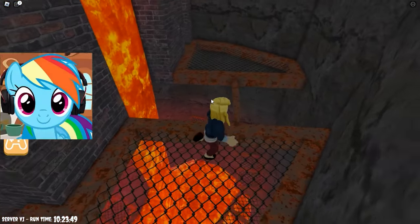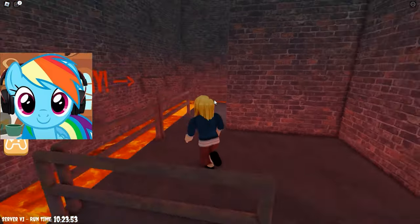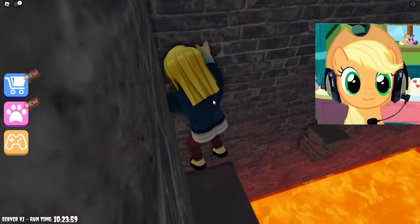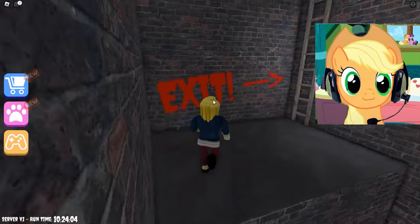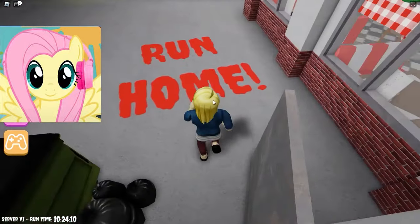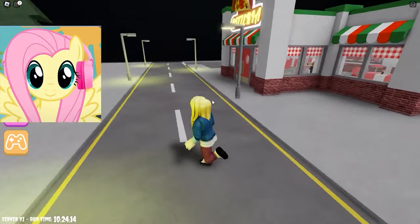Now we are climbing higher and I think we are already near the exit of this pizzeria! It is very close! Now we will climb all the stairs and go outside — at least I hope so! Here's another test — you have to jump over very thin brick blocks! I hope we can get through this the first time! It looks like we're on our way to the exit of this pizzeria now! I'm so glad! But I think it's not over — it is! We're out of here!